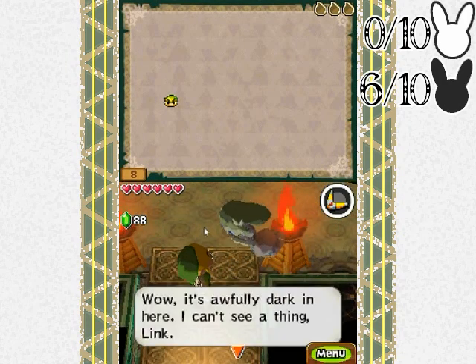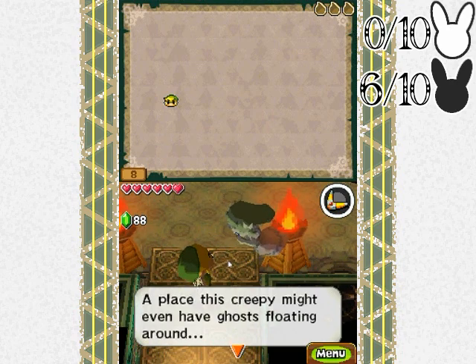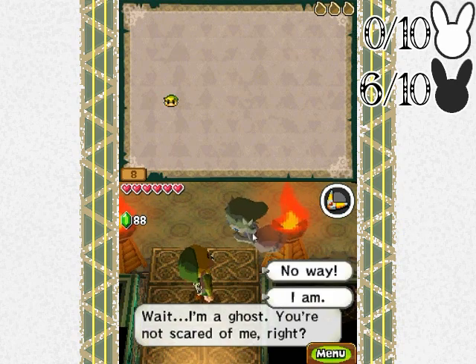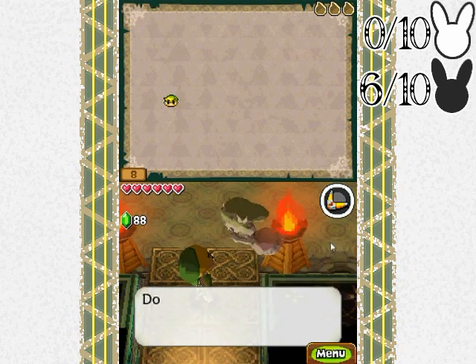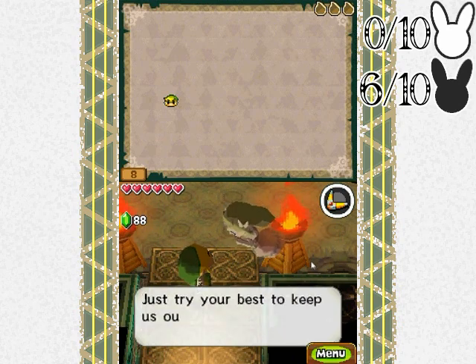It's awfully dark in here, I can't see a thing. Link, this is creepy - might even have ghosts floating around. Wait, I'm a ghost - you're not scared of me, right? I am, you're terrifying! Don't say that, this is only a temporary thing. It wasn't like this before. Just try your best to keep us out of trouble, okay Link?